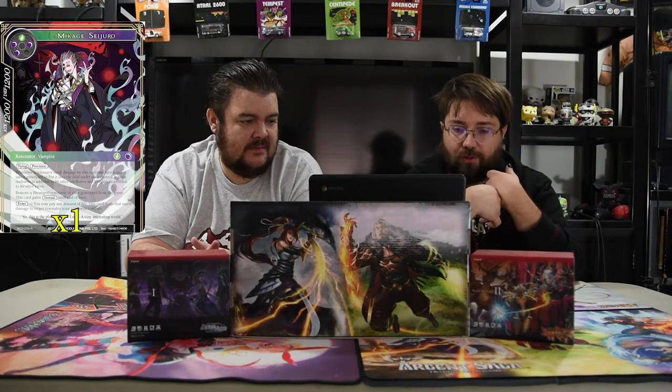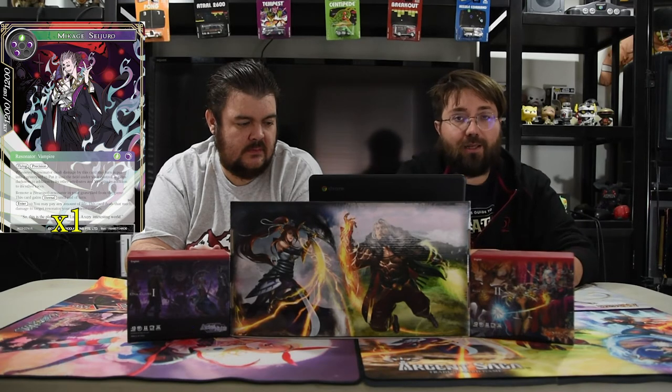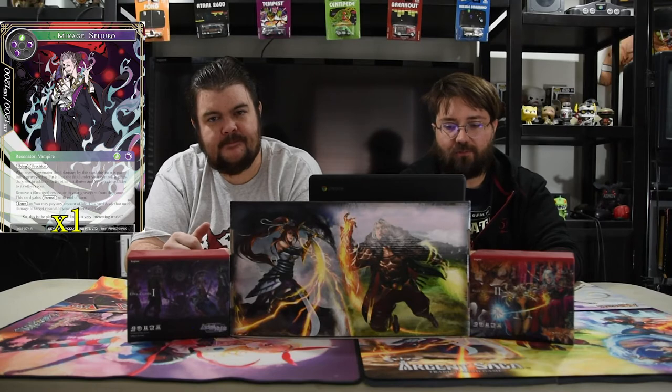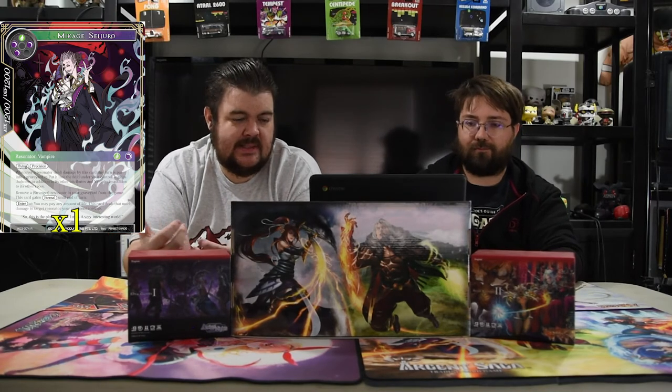Next is Nidhogg — black, black, white, white, a 12/12 flyer with barrier. On enter, look at the opponent's hand, choose two cards, and remove them from the game. As long as Nidhogg is in play they don't get them back, but when Nidhogg dies they get them back. So if you bring him in early, you get to take two cards from their hand. Next is Makage Sudro — darkness, darkness, forest, darkness, or wind darkness. He has flying, precision, and is a 12/12. Whenever a resonator dealt damage by this card would be put in the graveyard, put it under your control instead — it gains darkness and is a vampire. You may also pay any amount of life to deal that much damage to a target resonator your opponent controls. If you have Makage Reya, he gains drain so you don't lose any life.